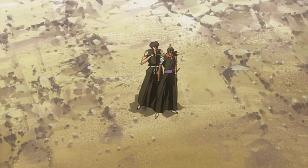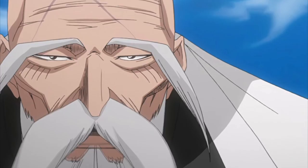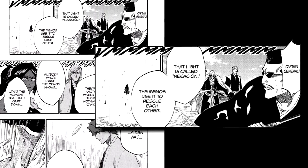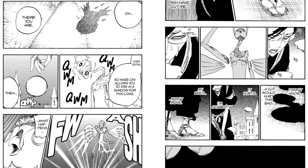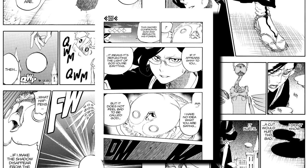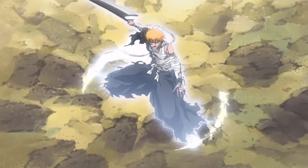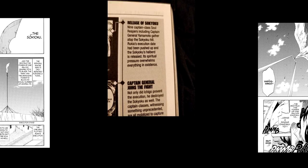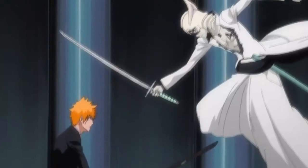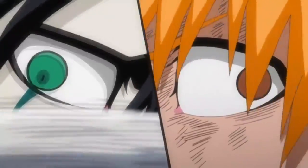Light speed is actually the most consistent thing in the story of Bleach. Even Shuhei Hisagi is shown being able to dodge the Negacion — a beam of light used to save Hollows, transporting them back to Hueco Mundo as fast as possible — and it's constantly referred to as light by even the Head Captain. Nanao Ise is also able to tag X-Axis as light and refers to the attacks as light multiple times throughout the Viz translations, yet she has no Zanpakuto of her own and is probably weaker than Shikai Ichigo from the Soul Society arc.